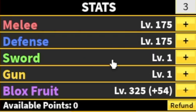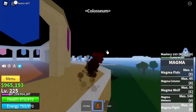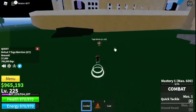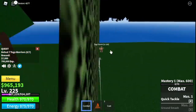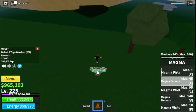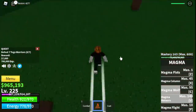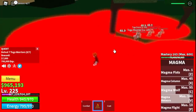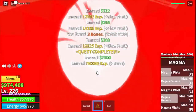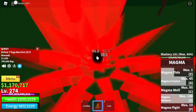For our next island we have the coliseum. We're going to start with the toga warriors — you need to defeat seven, so lure four at a time. Logia is not in effect yet, so use all your skills to finish them fast. The goal here is to reach level 275 — once you hit 275 your logia will be in effect and everything will be faster.